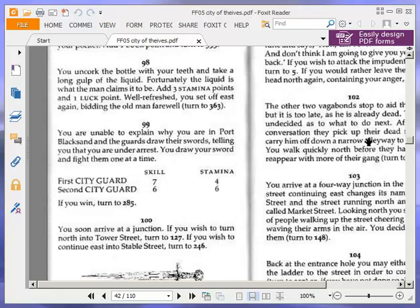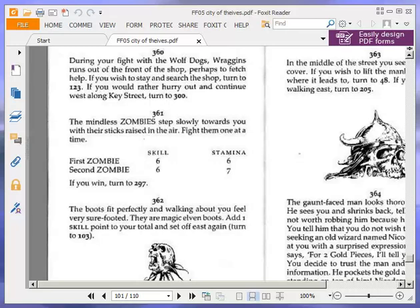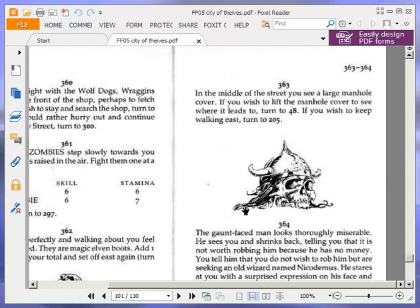In the middle of the street, you see a large manhole cover. If you wish to lift the manhole cover to see where it leads, turn to 48. If you wish to keep walking east, turn to 225. We're going to lift the manhole cover because we need to get the hags. So turn to 48.